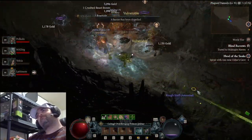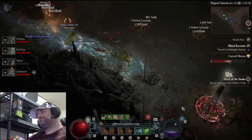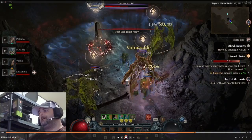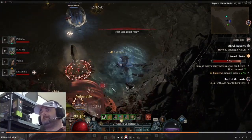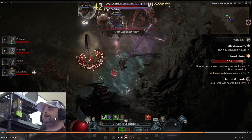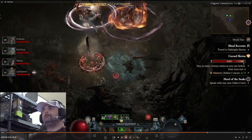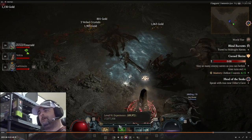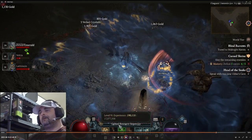We dropped that guy, the door is open. He's in there clearing it out right now. We're still rolling some experience, got a shrine here. We're just popping a couple of guys until he tells me clear, then we're going to jump out and stop right about here.